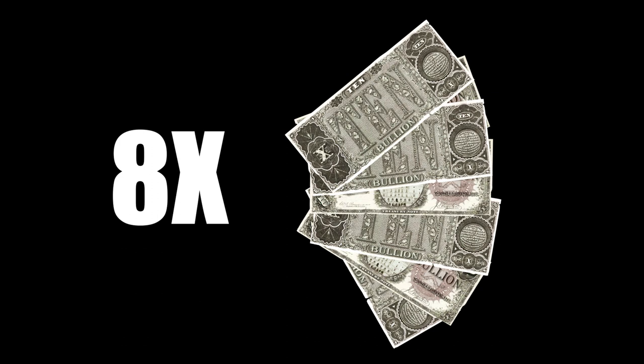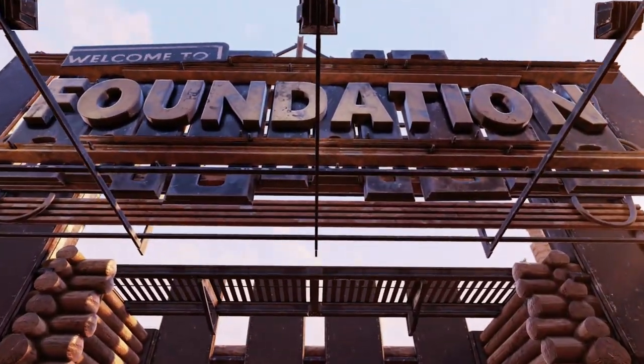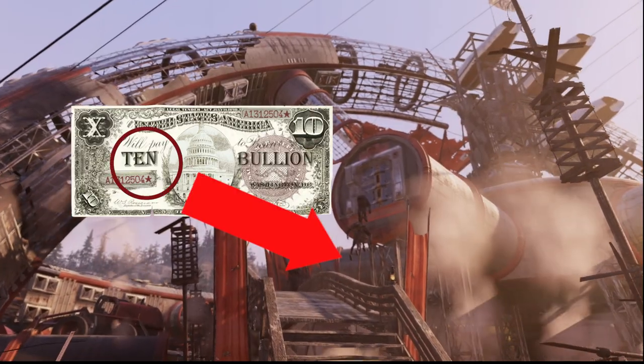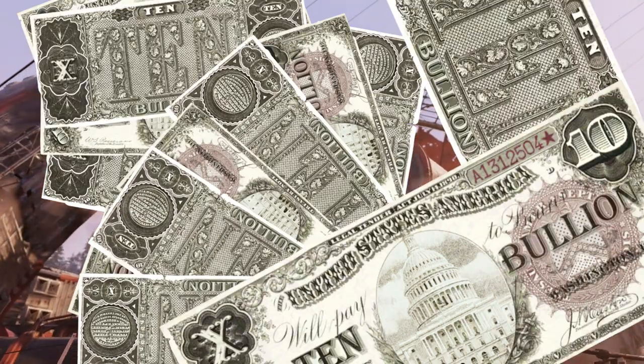Eight treasury notes are offered for A Colossal Problem. Treasury notes are then used to purchase gold bullion from the Foundation and Crater's gold press machines. One note equals ten bullion. Unlike gold bullion and legendary scripts, there is no limit to how many treasury notes a character can have.